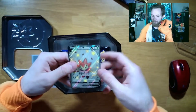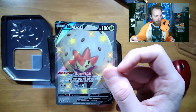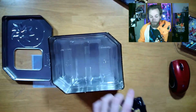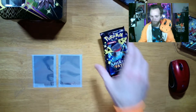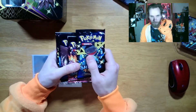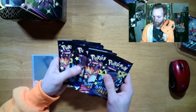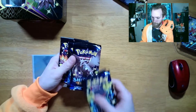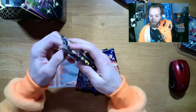We got our Shiny Eldegoss V here. Let's remove that nice and carefully. Set that off to the side — there it is, Shiny Eldegoss V. Let's crack into these packs, I'm sure that's what everyone's here to see. We have one Charizard, two Charizards, two Dragapults, Toxtricity, and Corvinite — thank you!